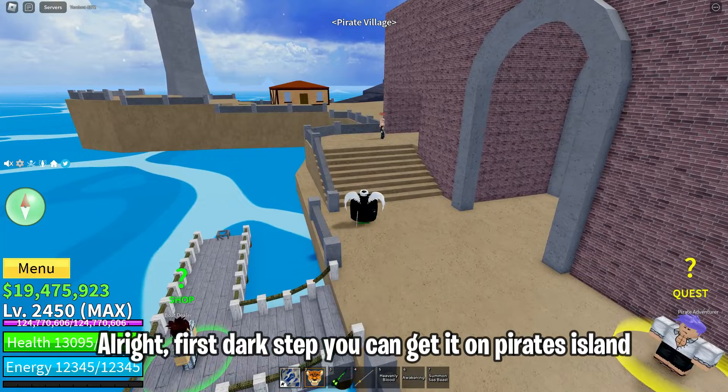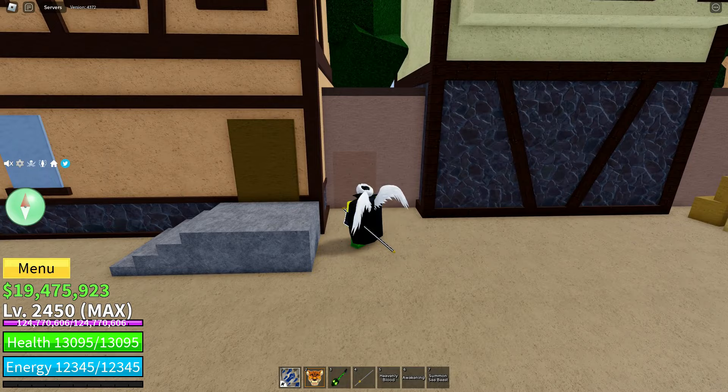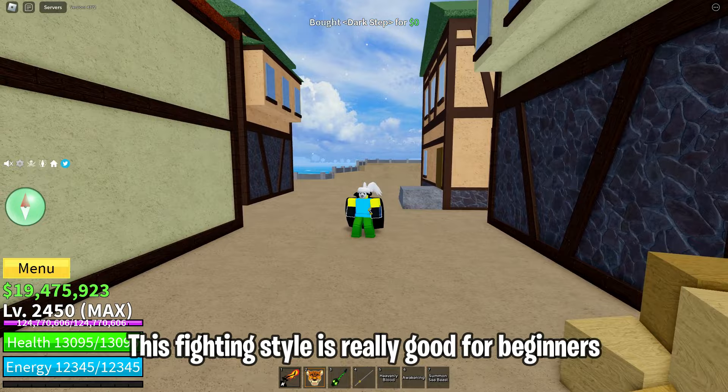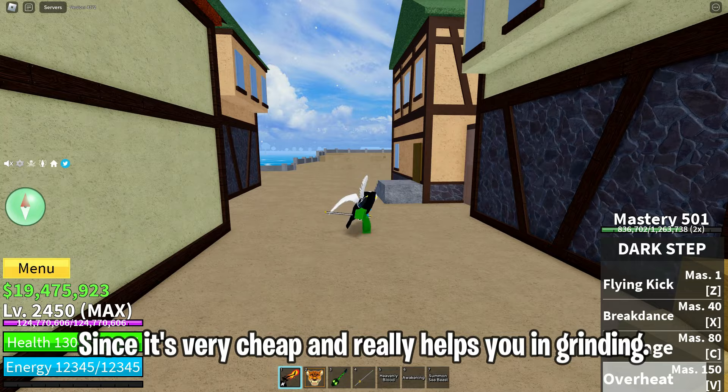First, Dark Step — you can get it on Pirate's Island. This is the location of the NPC; you can enter and talk to him. To get Dark Step you have to pay 150,000 money. This fighting style is really good for beginners since it's very cheap and really helps you in grinding.